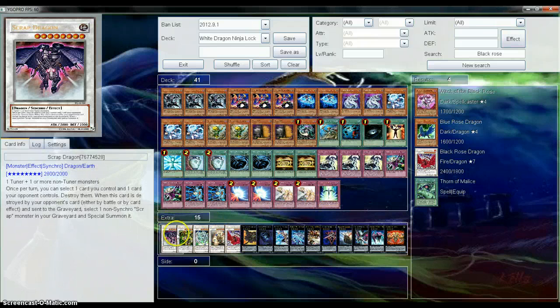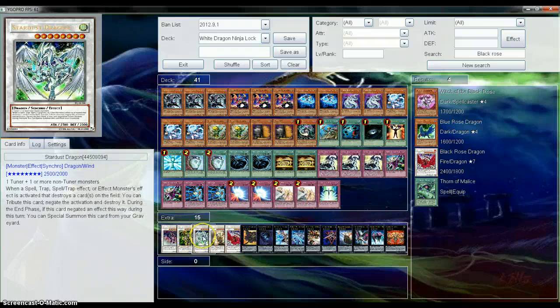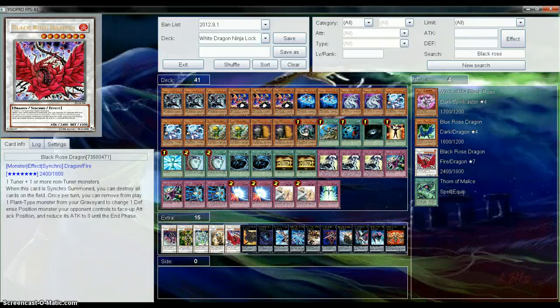For the extra deck we got Scrap Dragon, Thought Ruler, Stardust, Colossal Fighter, and Black Rose as our Synchro Monsters.